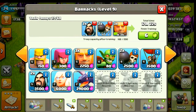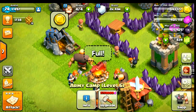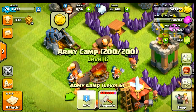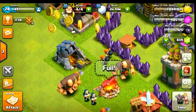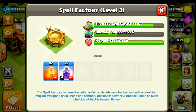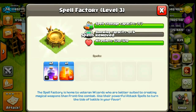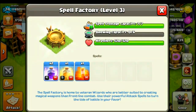I'll be back when they are trained. Okay guys, I am back — my army camps are full, same composition as previous. Let's collect some gold and check my spells. I have two rage spells and one heal spell. Okay, let's get right to do one raid.